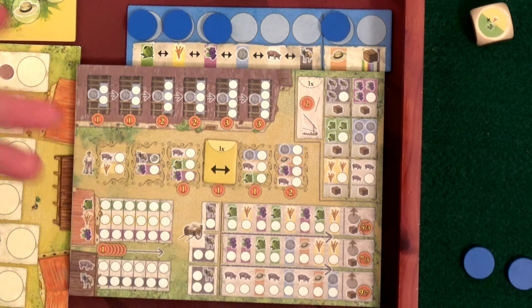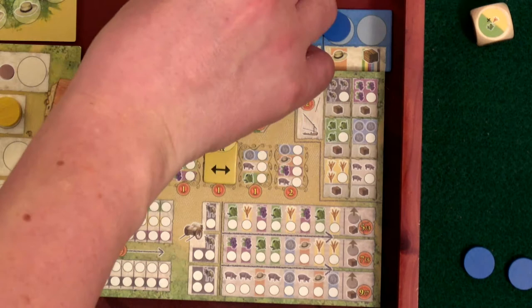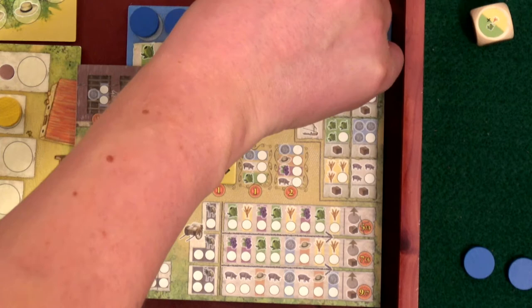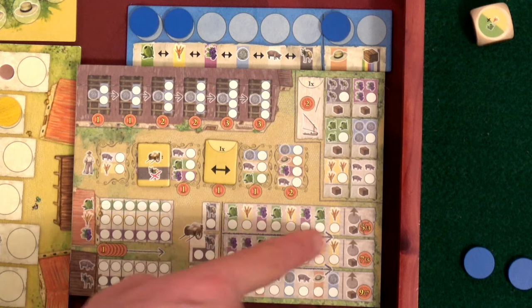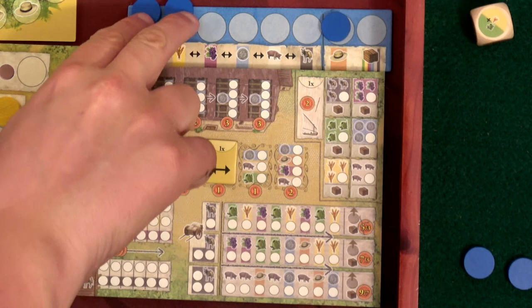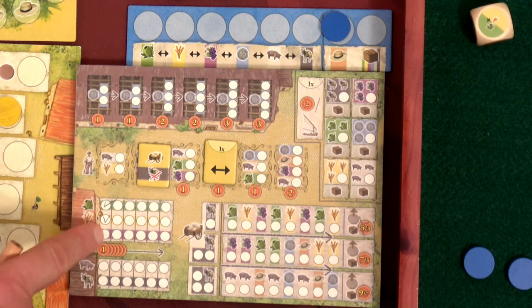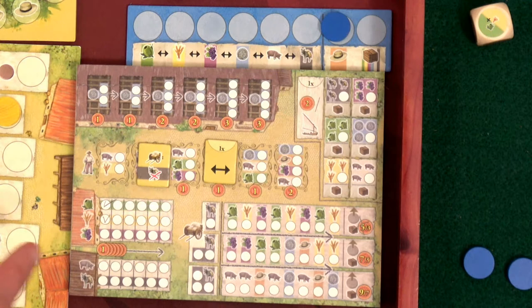I can only move one space, so I can't make three of any kind. I'll use my grape to unlock another helper — I'm going to grab the one that says we don't need donkeys to complete the cart, since normally you need donkeys. With the remaining goods I'll put them into storage. If I ever fill all three goods in a row over here I get one victory point per row; potentially six victory points total if I fill the whole track.